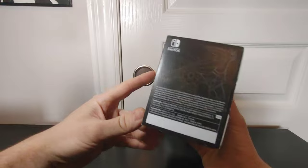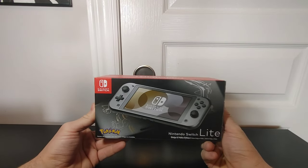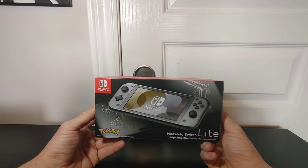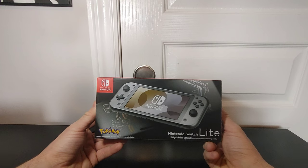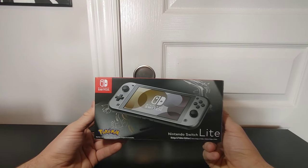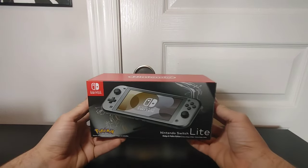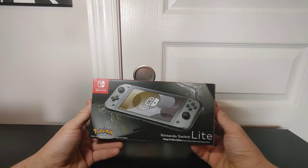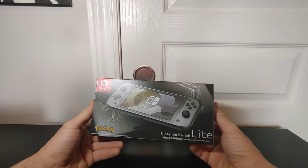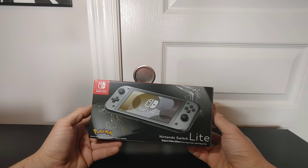As far as which one might be my favorite, I'd probably say the Zamazenta one just because of the colors — the blue and the pink/red. But the Dialga and Palkia edition is black and sleek, which is a very sexy, unique combination. I think these two consoles will obviously go up in value over time. We've seen it with the 3DS Pokemon consoles, and I don't see why this wouldn't have the exact same effect.